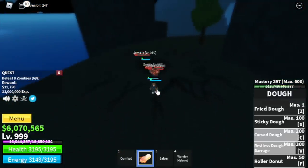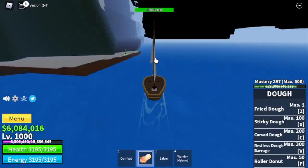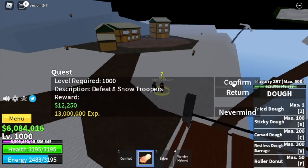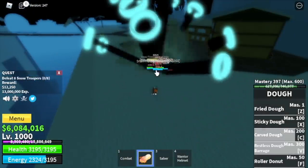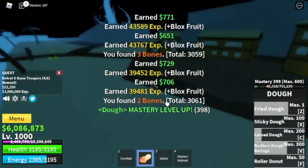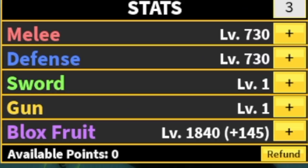Go back to grinding — the goal here is to reach level 1000. Our next island is the snow mountain. If you prefer to use your F skill, the roller donut, go for it. We're gonna focus on the snow troopers — you need to defeat eight, lure four at a time and use your skills. Just three skills and you will destroy them. The goal here is to reach level 1100. Stat check before the next island: 730 melee defense, 1,840 on the blocks fruit.